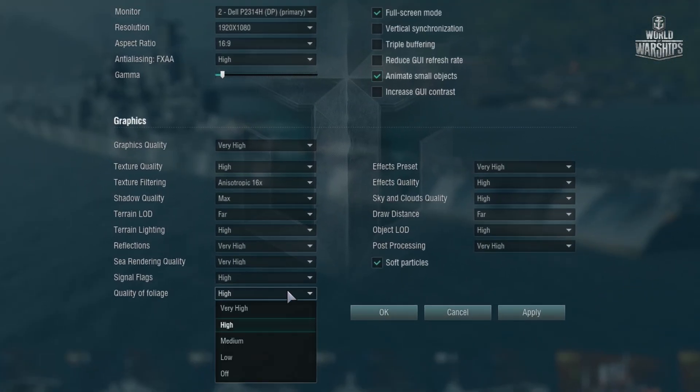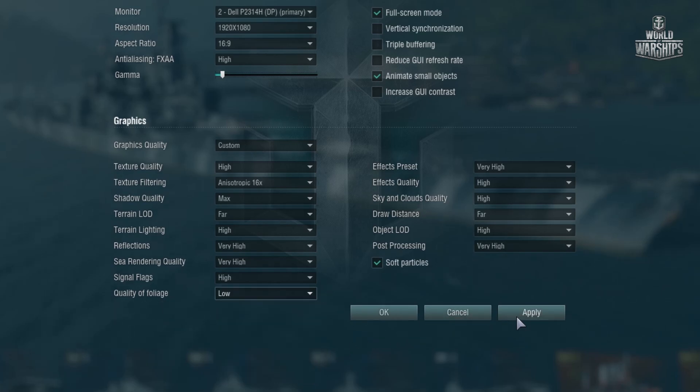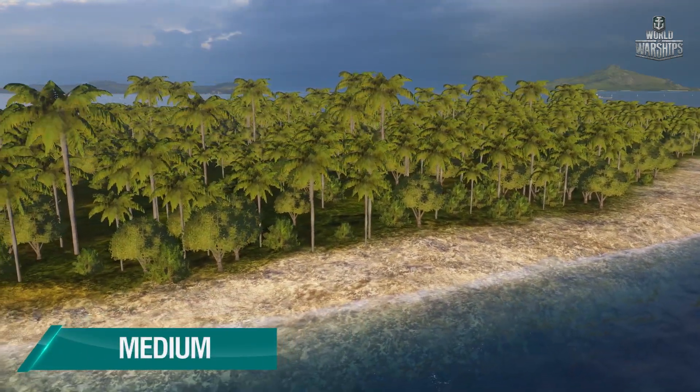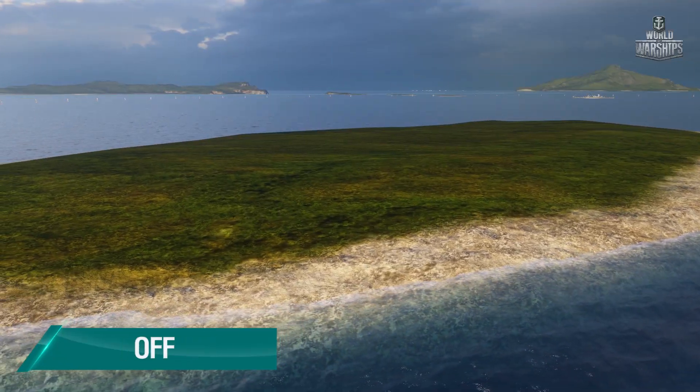The foliage quality parameter is responsible for the appearance of trees. We only recommend selecting the Very High level if your graphics card is ready for a serious load. If not, turn off this parameter for better performance.